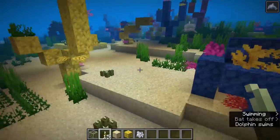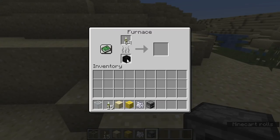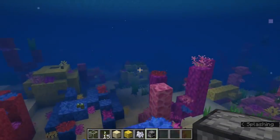Sea pickles can be placed into a furnace and after they are smelted, they will give you an itty bitty bit of lime green dye. So they can be used to make lime green dye. You can also get that from cactuses and bone meal, crafting those together. But if for some reason you need a lot of lime green dye and you happen to have a lot of sea pickles, that's the way you can get it.